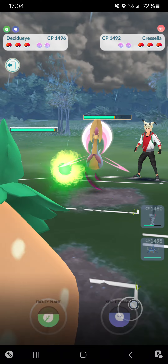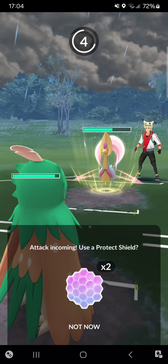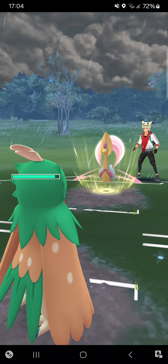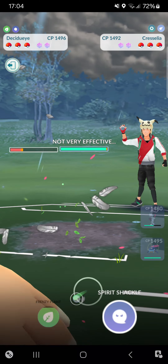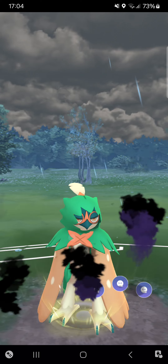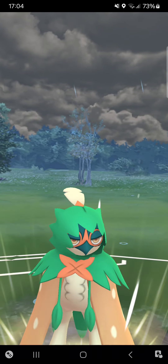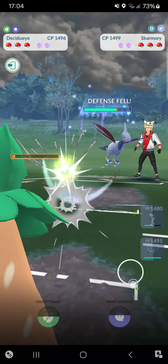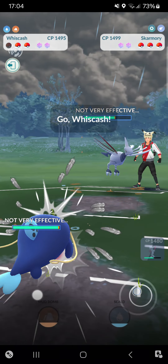Switching into Decidueye, letting the opponent's attack go. It's a Future Sight — that hurts. Sure enough, opponent has Skarmory as well — this will be awful. Not the best team I've made, but I got the defense fall so that's one good thing.